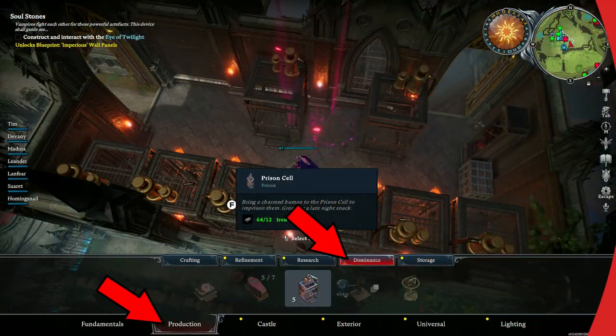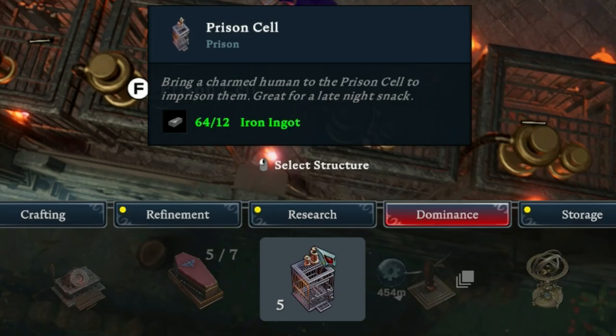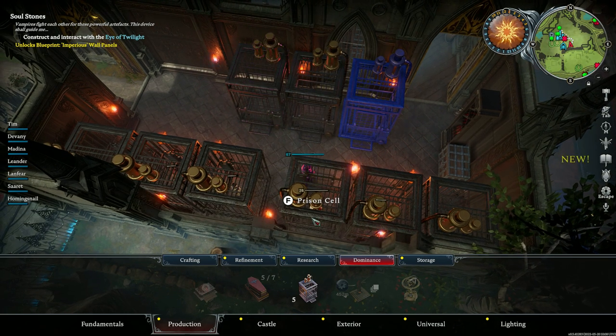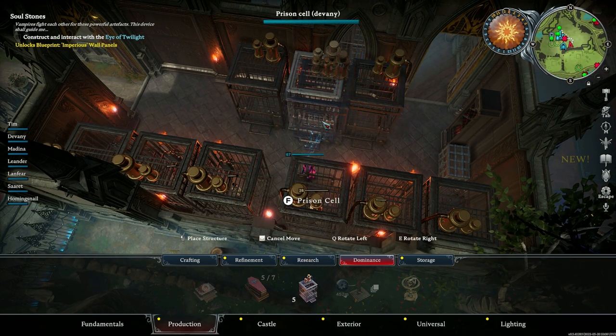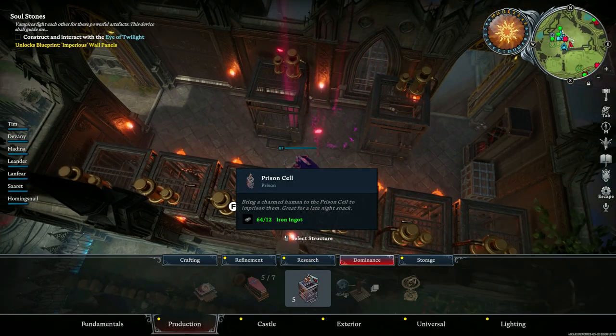You can find it under production, then dominance. It only costs 12 iron ingots to make a cell and you are pretty much good to go. If you are not sure how to get iron yet, then head to high level areas. There's plenty all over the place, but specifically this area here is very rich in iron, so that's a good option.